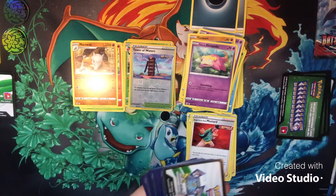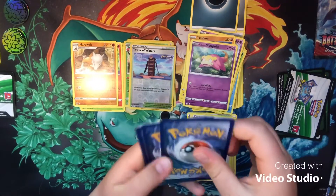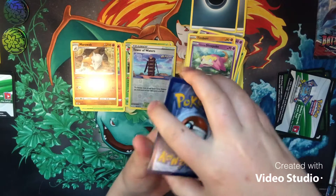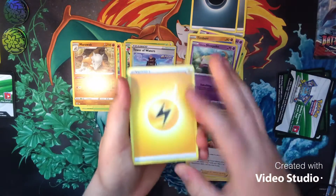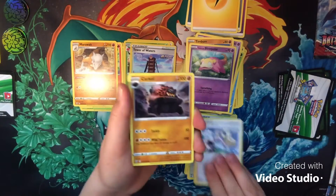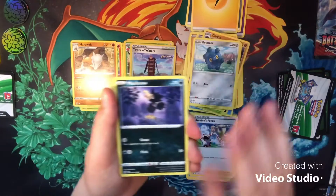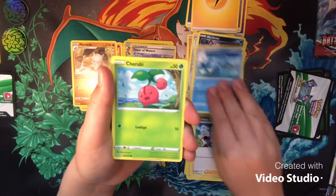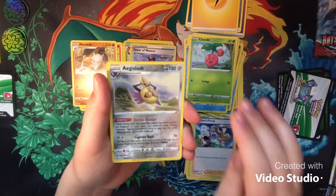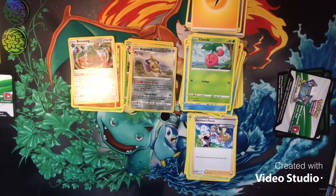Tyranitar pack here — white and green code card, let's get a hit! Lightning lightning — okay, the lightning seven. I was gonna say Psychic, I don't know if that would count. Tower of Darkness, Karina's Focus, Carkol, Bellsprout, Bronzor, Murkrow, Horsea, Shirubi — another Age Slash reverse rare — and a Bronzong holographic!